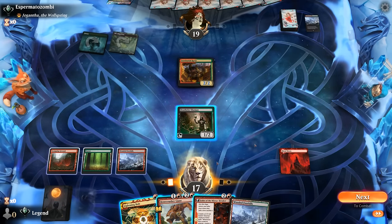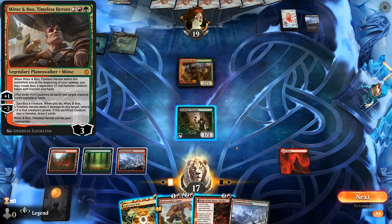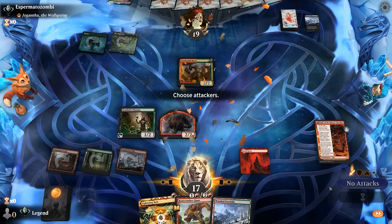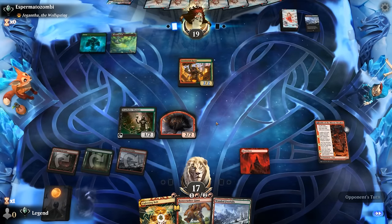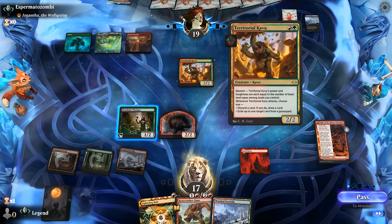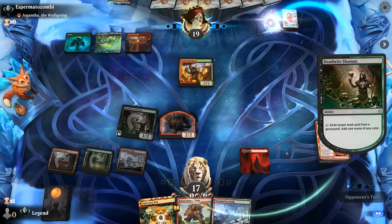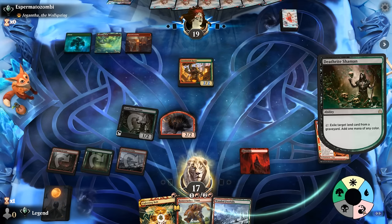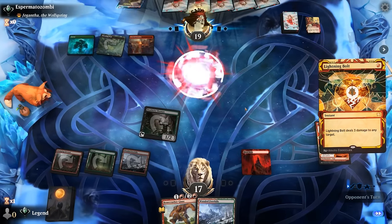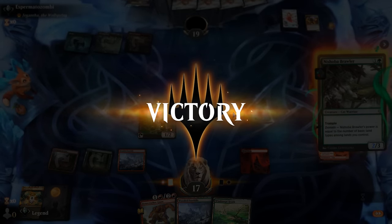Opponent can still cast Ragavan and Wild Nacatl as a 2/2, and eventually a Minsc & Boo that'd be pretty effective. Developing Fable makes sense, keeping bolt available. Opponent has their own bolt - but killing the Kavu now seems right. Still have Stomp in case they play Death Rites. Opponent has their own bolt - fair enough. Nishoba Brawler and that's enough for a concession - Blood Moon is pretty rough for their domain deck. On to the next one.